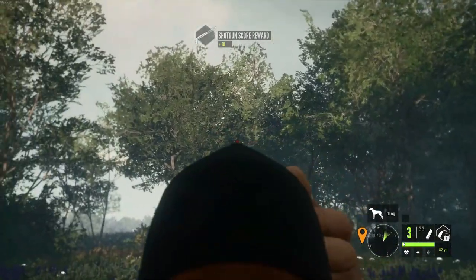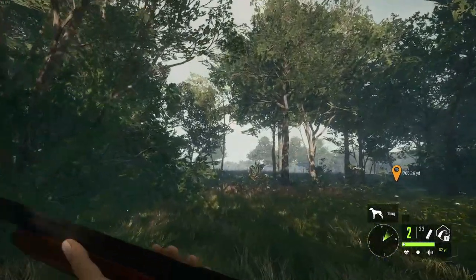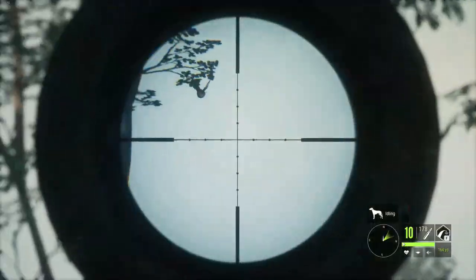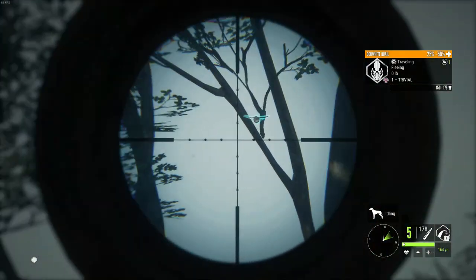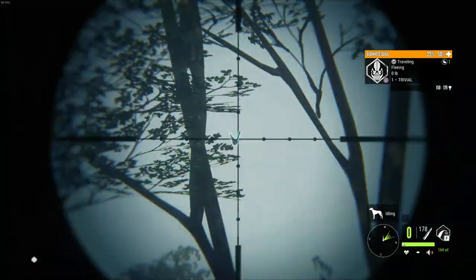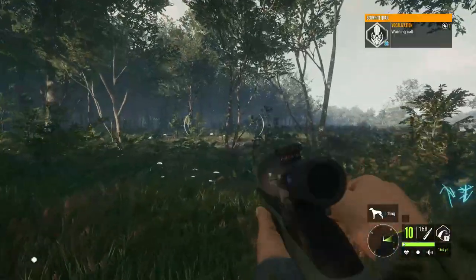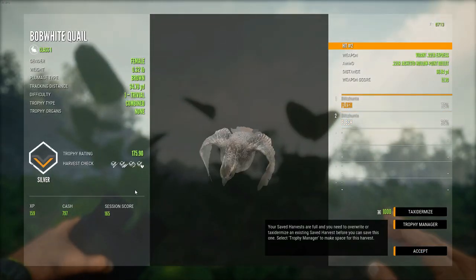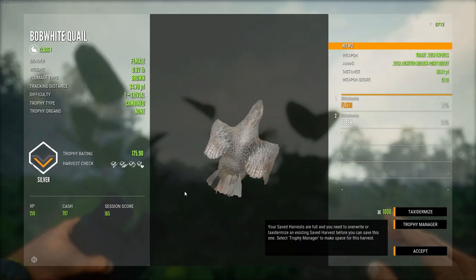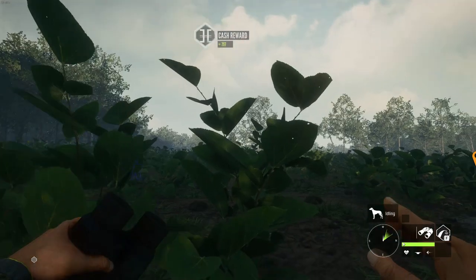There's another one right there. I think we missed that one unfortunately, but maybe we can get them with the .22. We actually got him - I didn't expect to even come anywhere close to hitting that guy. This one here is a brown - I don't think he looks too much different from the other one, but it's still pretty cool. It actually gave us 767 cash, so that's pretty good.